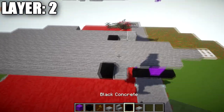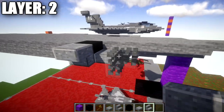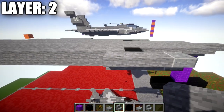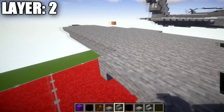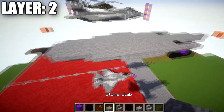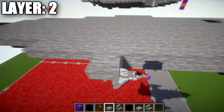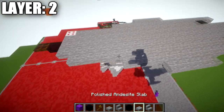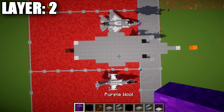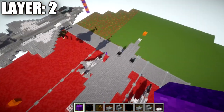Working on the next row out to the side, grab a polished andesite stair and place an upside-down stair coming off the polished andesite slab. Going back from it, place four stone upside-down stairs followed by a stone upside-down corner stair, then five stone full blocks, then two stone upside-down stairs, and a stone top slab. Coming off the last four stone blocks, place four stone top slabs to the side and an iron trapdoor on the back end. Once the right side is complete, copy it to the left side to complete layer two.